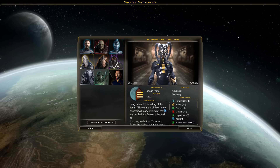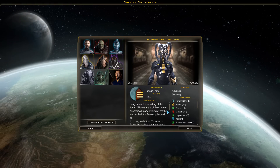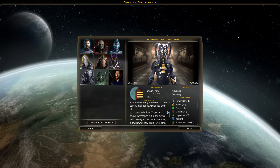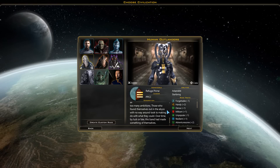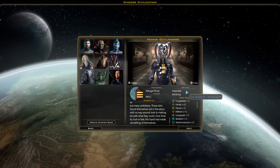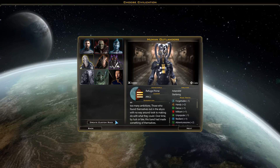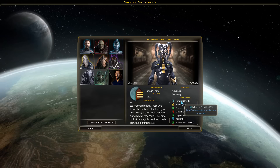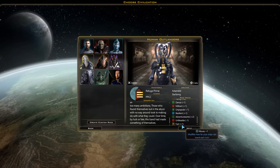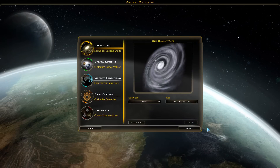The description reads: 'A long time before the founding of the Terran Alliance, at the birth of human space travel, many were sent into the stars with all too few supplies and all too many ambitions.' The race starts with two abilities, plus racial traits chosen in the custom section. I made them hardy and semi-militaristic, which means they have a penalty on anything diplomatic.